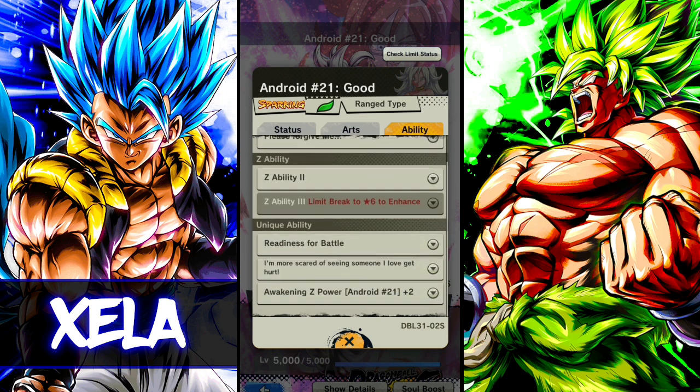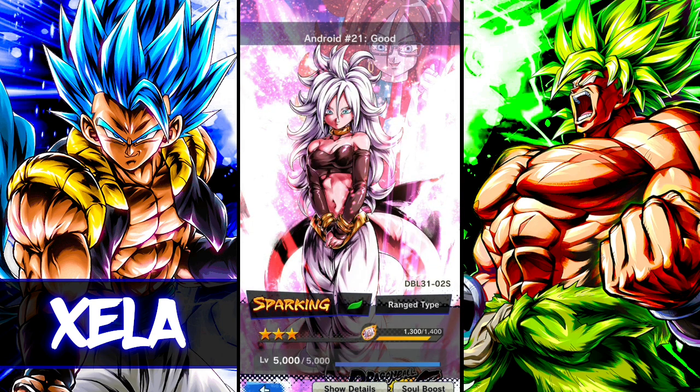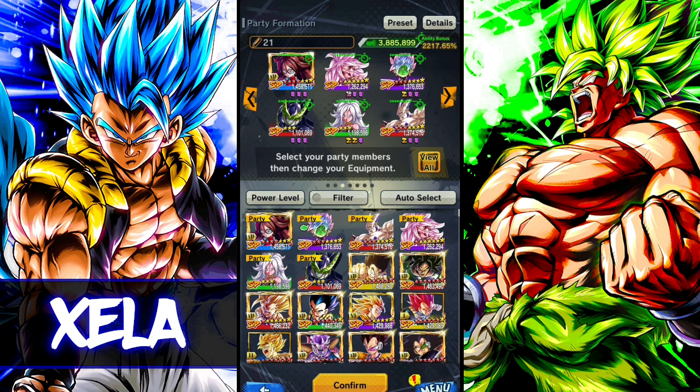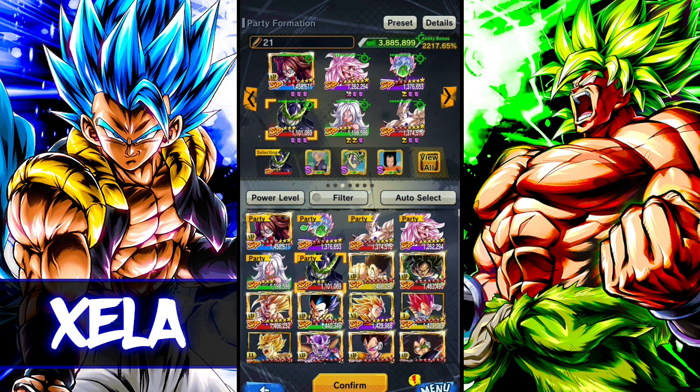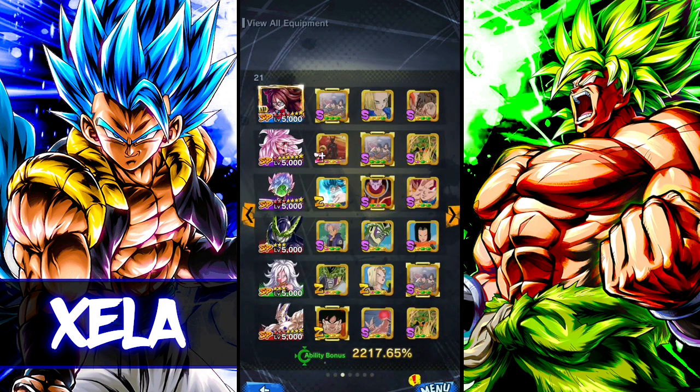She receives zero damage when cover changing for the first time. Activating during assist gives plus two sub counts. When one ally is defeated: 30% damage inflicted, cancels attribute, applies attribute upgrade, shortens sub count by two. I wish I had the awakening Z power by the time I formed the other 21 but it is what it is. For my next video, I'm going to run all three Android 21s together, and also try running Cell, Omega, or Zamasu alongside the two androids to see how they do.